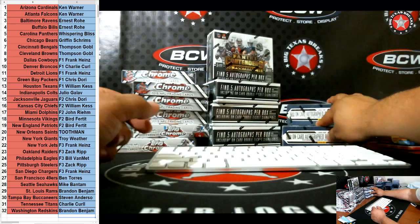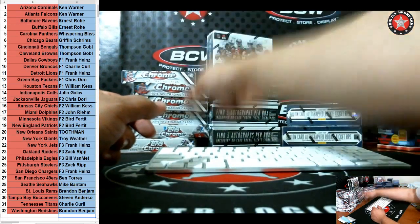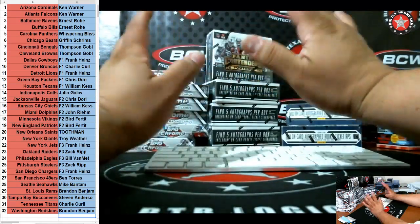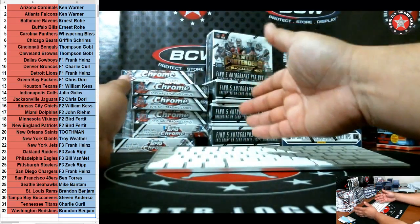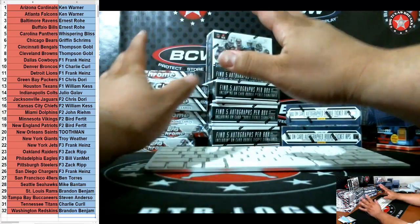We've got two boxes of 2014 Contenders, four boxes of '15 Contenders, and six boxes of Topps Chrome. In my opinion, these are the top rookie cards to have right below National Treasures. I love me some Chrome. Contenders is a close third in my opinion this year.